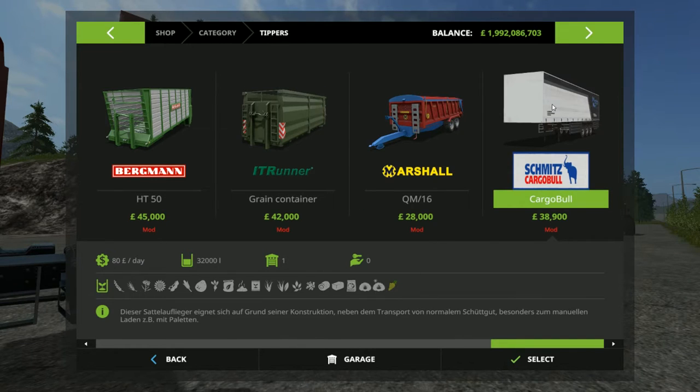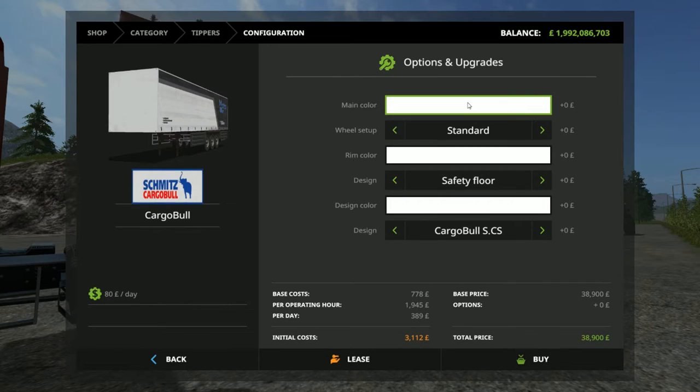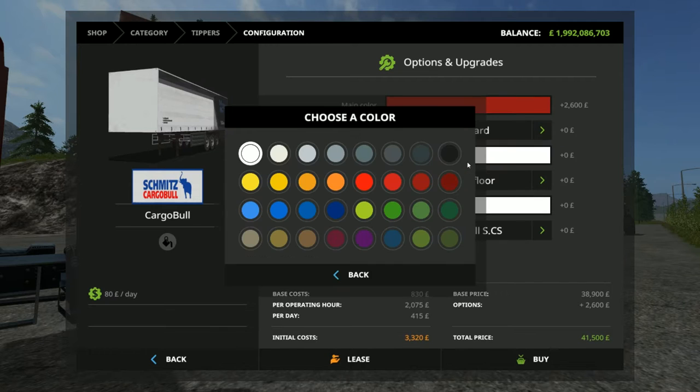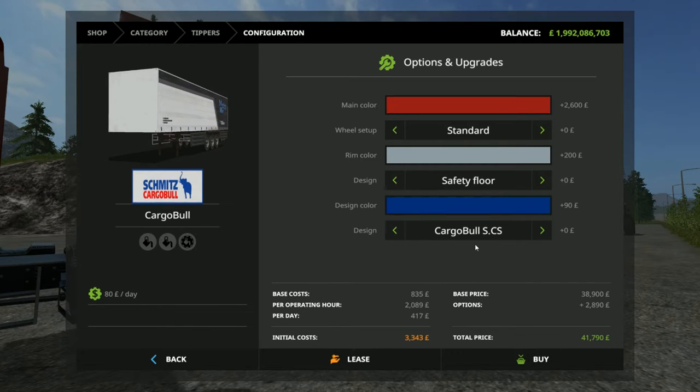It takes grapes which is good to see. To purchase, you've got several different options: you can change the colour, you can change the rim colour, and you can change the design colour — that obviously changes the price. There are also wheel setup options so you can have different wheel setups, and that changes the wheel characteristics.